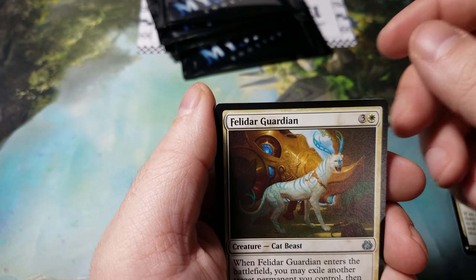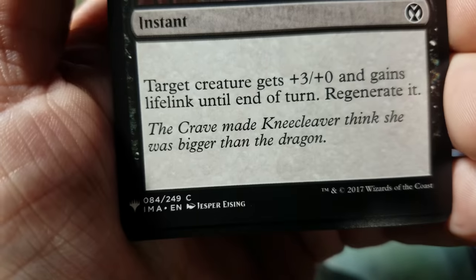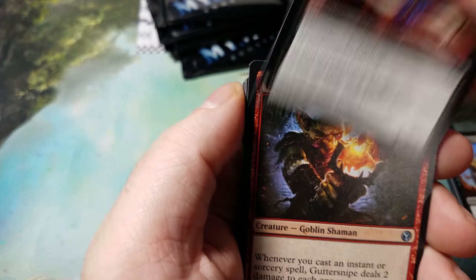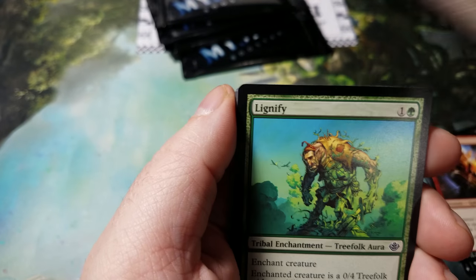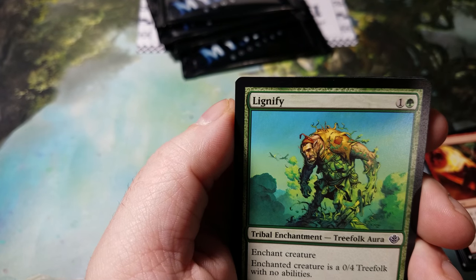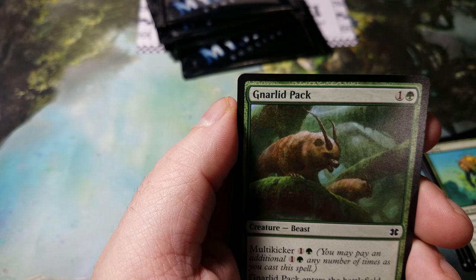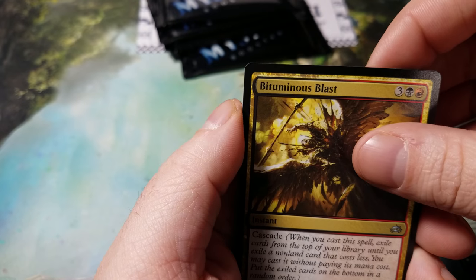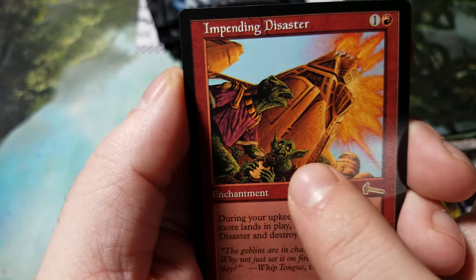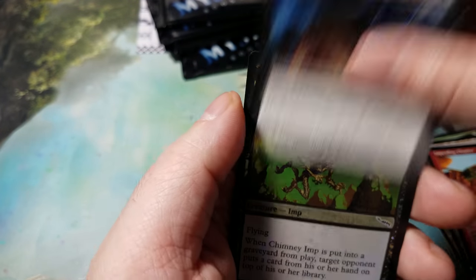We've got Gift of Estates, Felidar Guardian, Chillbringer, Man-o'-War, Butcher's Glee — pretty cool art by Jesper — Icing Edge, Gifted Aetherborn, Guttersnipe, Firebolt. I'm happy about getting all these goblins — I'm planning on building a goblin deck pretty soon. We got tribal enchantment Lignify — I've never seen this card before — enchanted creature is a 0/4 Treefolk with no abilities. That might make it into my Morrow deck. Gnarled Pauldrons, Bituminous Blast, Dread Shipwreck, Impending Disaster, Mind Shatter, and Chimney Imp for the foil.